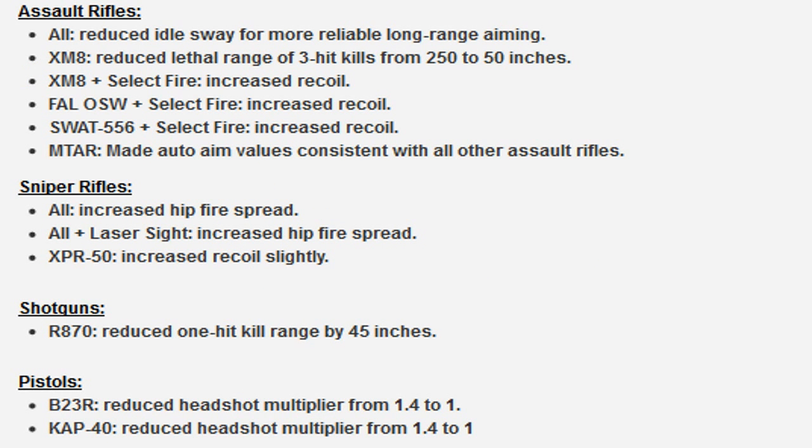Assault rifles: all have reduced idle sway for more reliable long-range aiming, so you can shoot people like a sniper at long distance. XMA: reduced lethal range of a three-hit kill from 250 to 50 inches - that's a big reduction - plus increased recoil. They basically destroyed the XMA. Like I said in previous videos, the Type 25 is going to be better than the XMA now. Go back and watch my Type 25 video - replace the XMA with a Type 25 and you'll be fine.